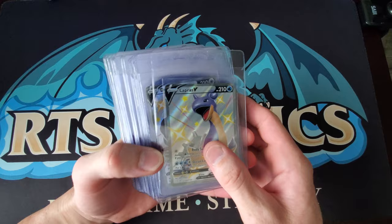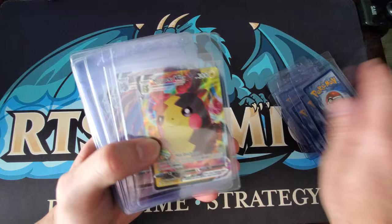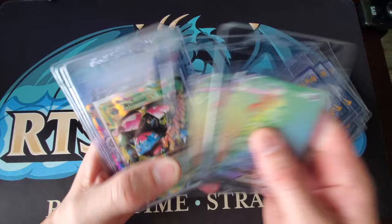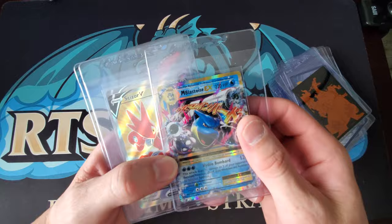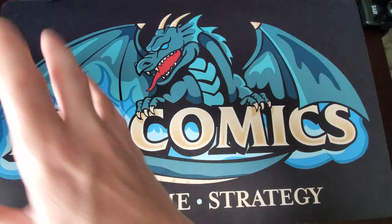Now let's get into some shiny stuff. We got the Lapras V Shiny, some Dubwool, Toxtricity VMAX, Toxtricity V Shiny, some Grimmsnarl, Centiskorch, Morpeko VMAX, Cramorant — four of those. Then Delmise V, two Dittos, a Cinderace, and we got some evolution stuff: Mega Venusaur EX, Mega Blastoise EX. Then back to Darkness Ablaze with the full art Scizor and full art Stunfisk — the bear trap.